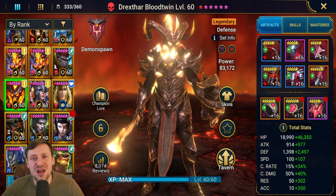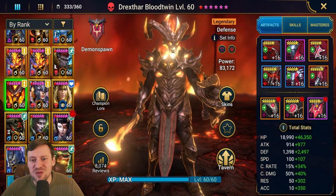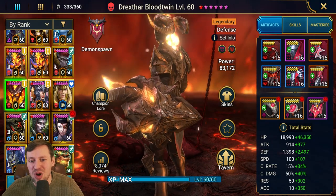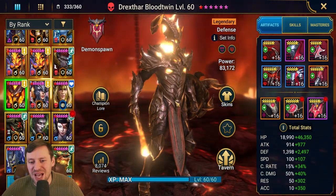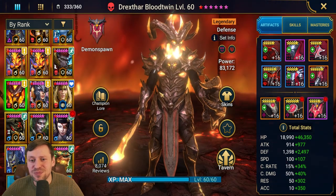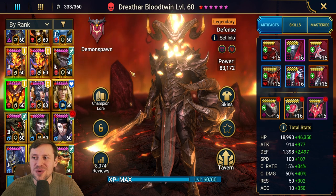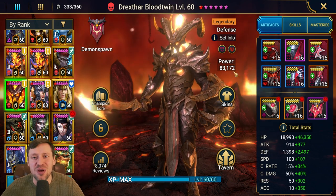I also just love his look as well. We've got flames going through him, one of the best looking shields - an absolute boss of a shield - and a tasty little sword going on as well. So we'll go through the gear, then the skills, then the masteries, and then I'll do a run in Spider and Doom Tower.